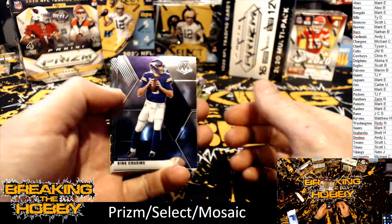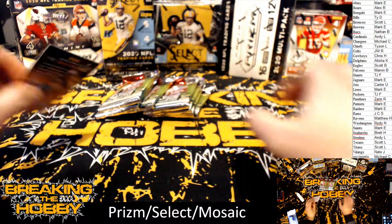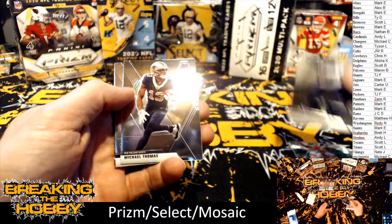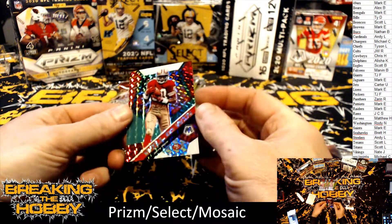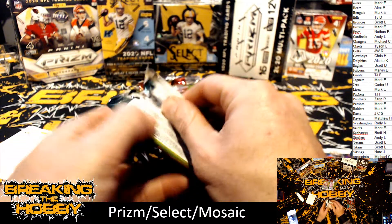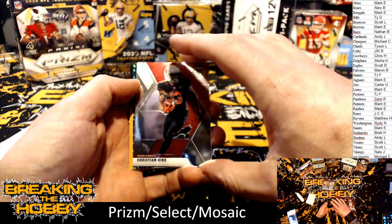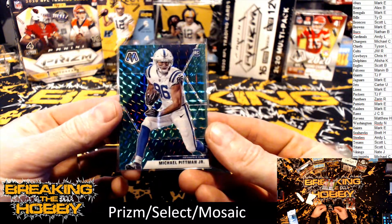Pack by pack: Kirk Cousins, Teddy Bridgewater, Adam Vinatieri, Aaron Rodgers green - that's not numbered - MVP pack one. Got a Marshawn Lynch, Michael Thomas, Randy Moss Hall of Fame, and a Jerry Rice. I think in a year or two this stuff is going to jump in price, kind of like first year Prism. We got a Josh Allen, Nick Chubb, Christian Kirk, Michael Pittman Jr. I think he's going to have a breakout year next year.